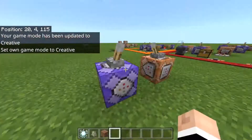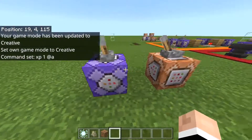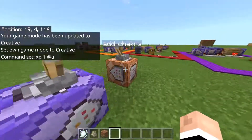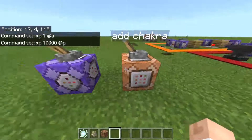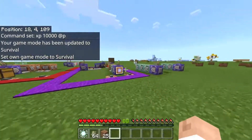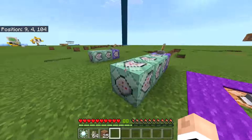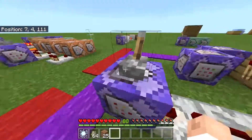Let me go into creative. 'XP 1 @a' gives every player one XP ball every tick - you can adjust that value to give more or less chakra per tick or per second. This other command gives 10,000 XP to the nearest player so I can demonstrate. Since XP is only visible in survival, I have to be in survival. This new improved Chidori wastes chakra - it does everything the others did: breaks blocks, gives speed and strength, but also removes chakra.